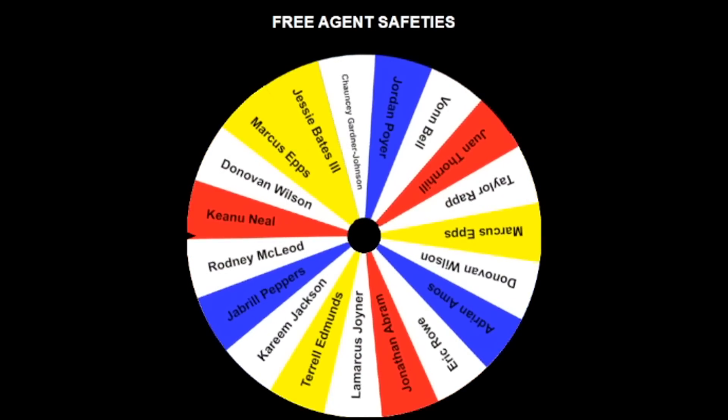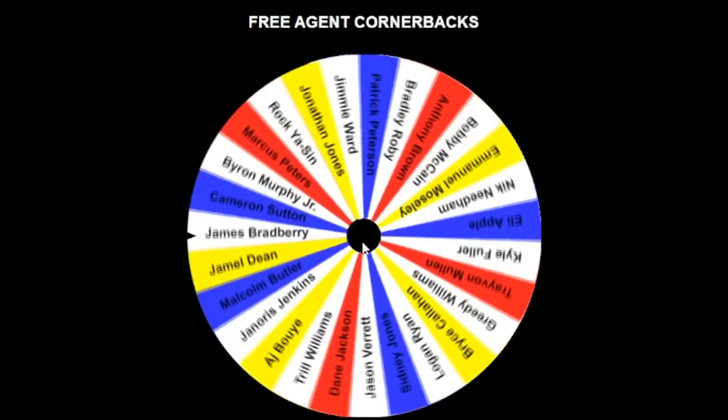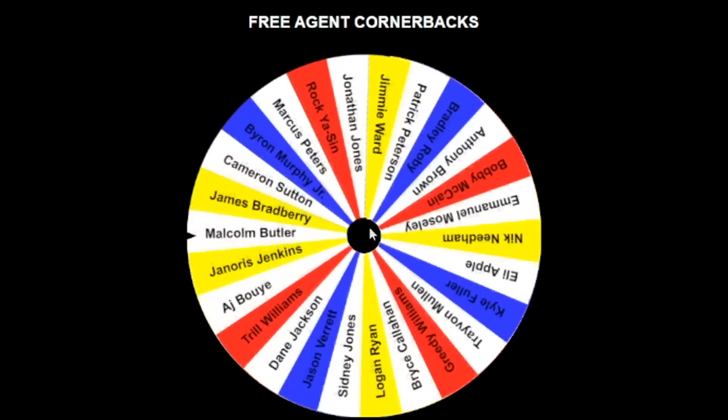This is a top-heavy position. We're going to end off with Keanu Neal. I'll be honest — we could have done better at safety. Devin McCourty is solid, but there were some great names over there. Jamel Dean — that's a great start to the cornerbacks. Jesse Bates was there too.